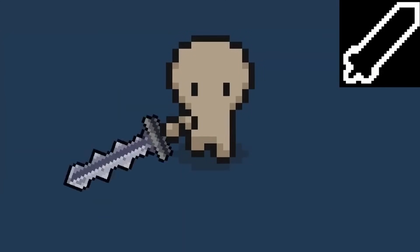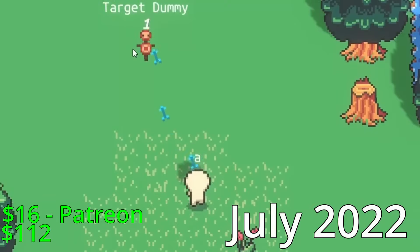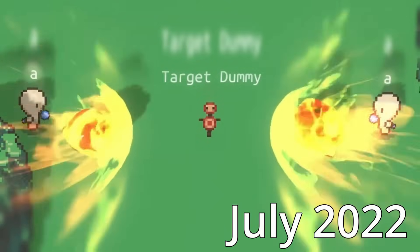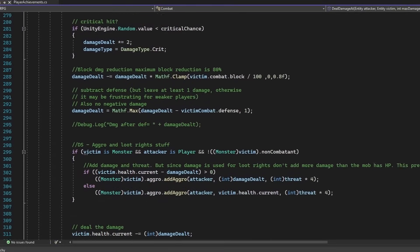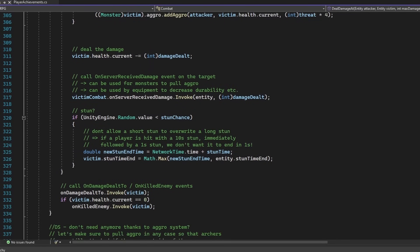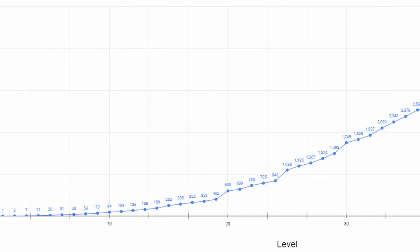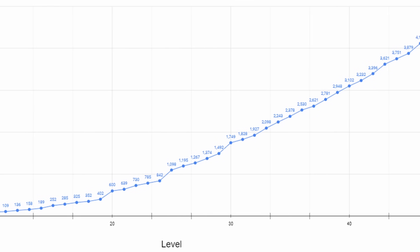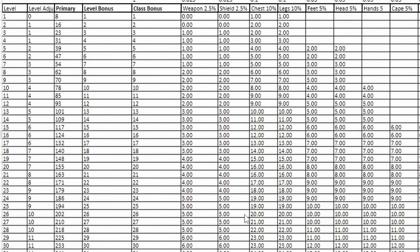Now that I had attack animations, I needed those attacks to actually do some damage. So in July, I came up with the damage formula for Noya and devised a way to roadmap how stats would progress with the power of spreadsheets. With this, I can check how high a player's stats should be on average at any given level and plan gear progression accordingly. For example, if I wanted to give a player a chest piece rated for level 25 content, I know that chest piece should have roughly plus 19 stat on it.